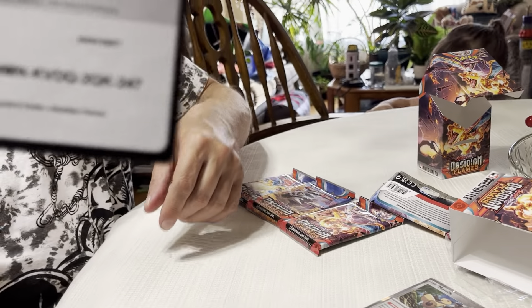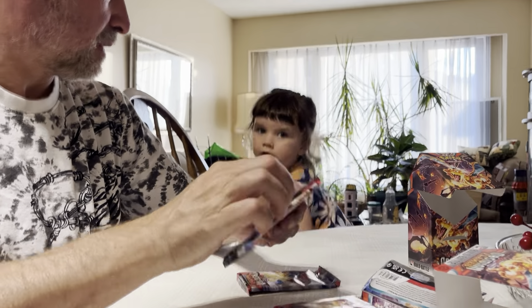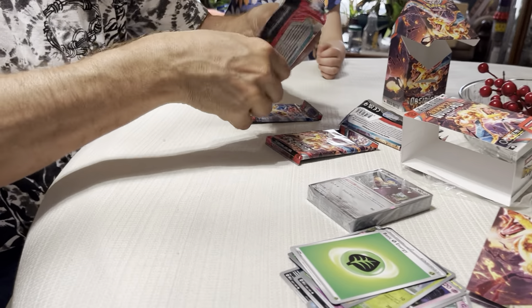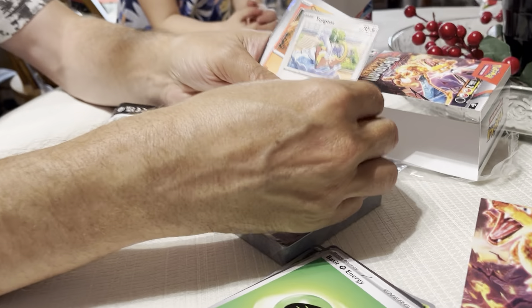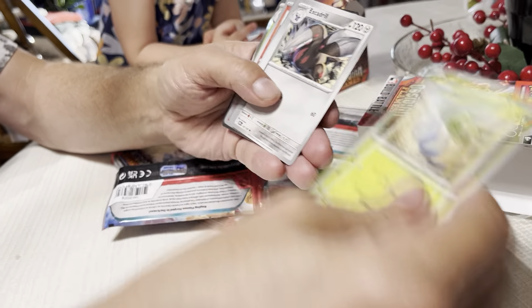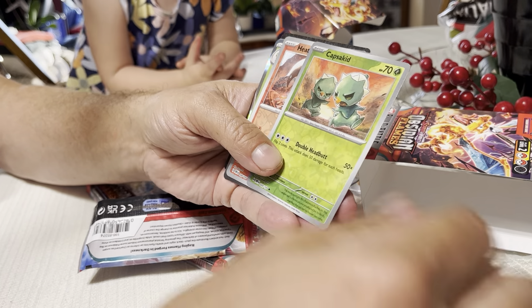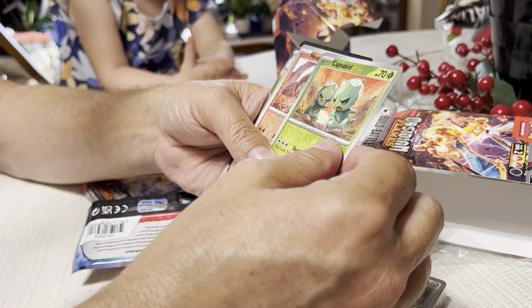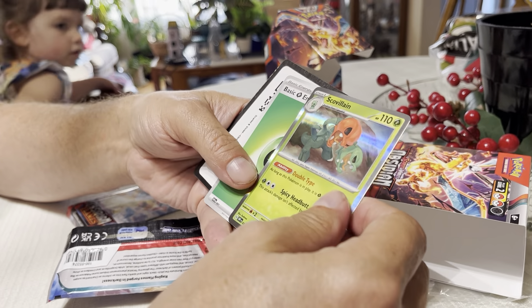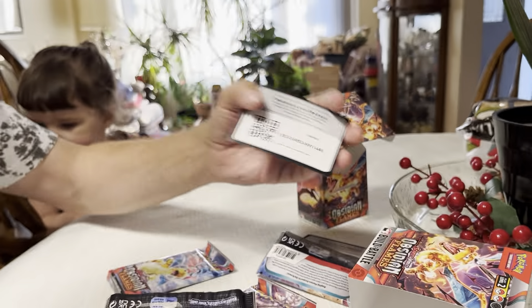There's a code card. Charmander, the tiny Oddish, Excadrill, Gyarados, Dragon Air, a Gold Goodra or Goodra line, another energy, and another code. There we go.